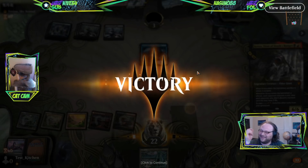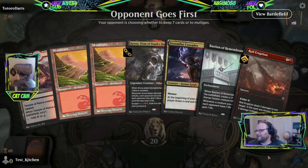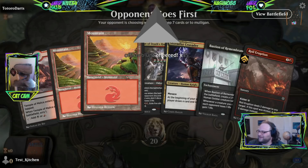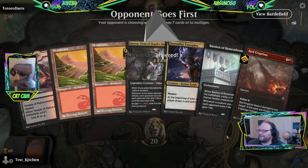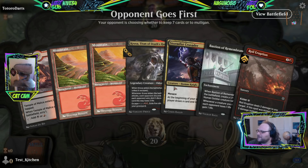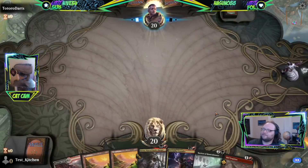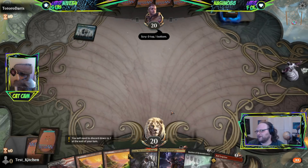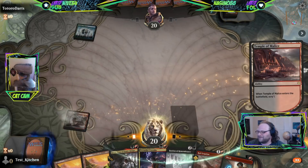We definitely have more black sources than red sources in our deck but we keep getting way more red sources. This is a fine hand on a fine Tuesday afternoon. Up against Totoro Darts — Temple of Mystery to start, so actually they're awful. Let's temple ourselves. Put the Serrated Scorpion on the bottom. Stormfist Crusader — there's another Love-Struck Beast, it killed us last time.